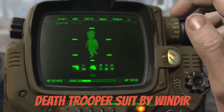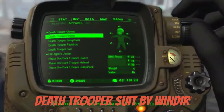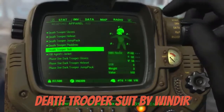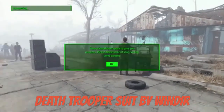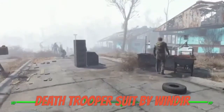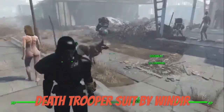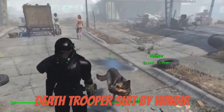You craft it under misc in the chemistry station. We've got the Death Trooper glove, the helmet, the jump pack, the pauldron, and the Death Trooper suit. That gives pretty good armor actually. It looks a lot different than the other one did, but I think it looks awesome.